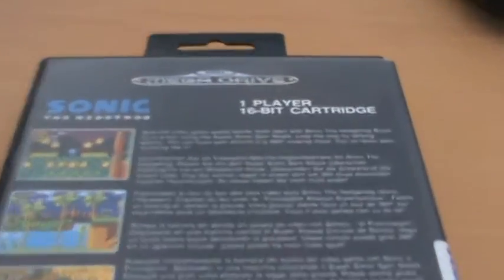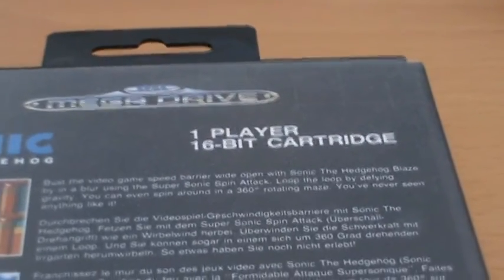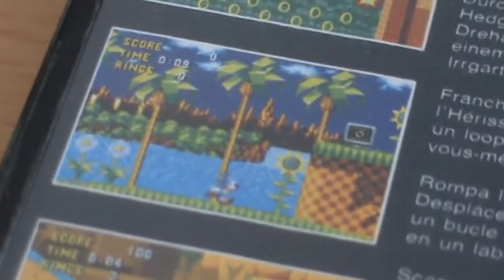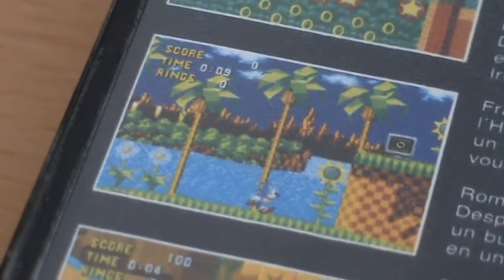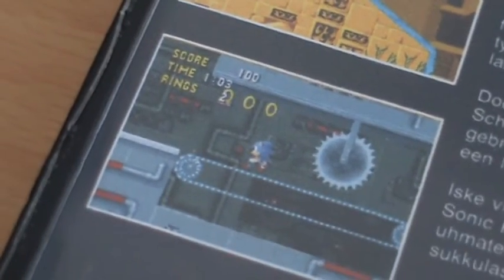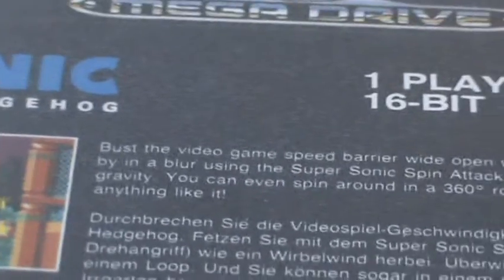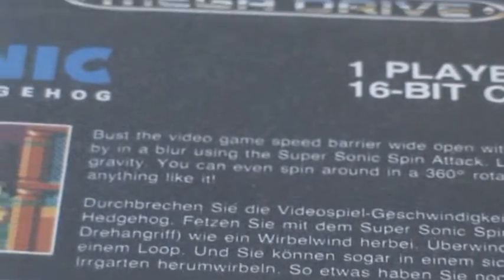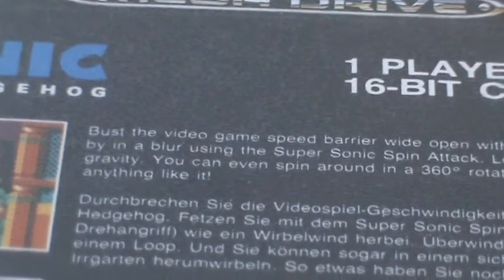And then on the back of course, one player 16-bit cartridge. 16-bit was all the rage, and the box does a pretty good job of showing off why the 16-bit graphics was so much nicer than certainly anything that was on the NES. Sonic the Hedgehog looked amazing when it came out. "Bust the video game speed barrier wide open with Sonic the Hedgehog" — not in the PAL version, I'm afraid, of course the PAL version has a lot of slowdown.